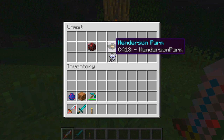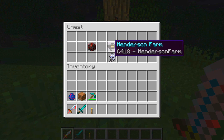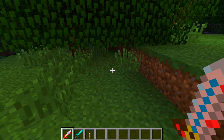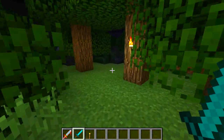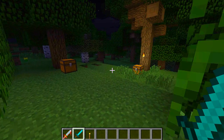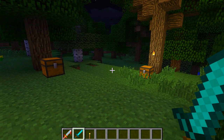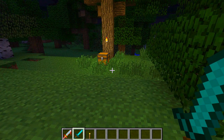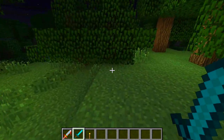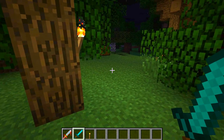You also have the Henderson's Farm disc, which is a really creepy bit of audio. If you stick that in a jukebox it will talk. These are the items currently found in the mod pack, and it's an awesome mod. I think everyone loves the Slender game - I played it and I thought it was all hype, like 'I can take this, I'm a real man,' but I played it and was quite scared.